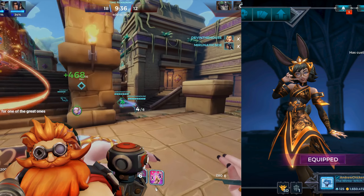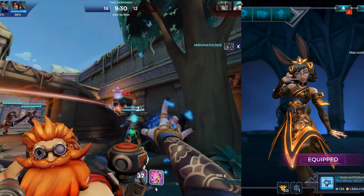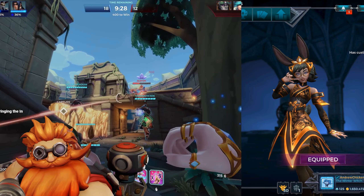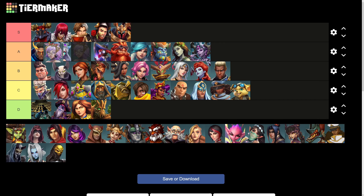Rei has a really well-designed gold skin with an absolutely lovely design. Sadly, it lacks any form of visual effects, and also doesn't go the extra mile with its detail like a similar skin we'll go over later. So Rei falls short of ranking in the S tier, and instead places in high A.